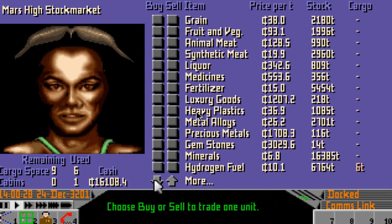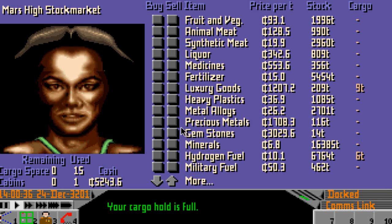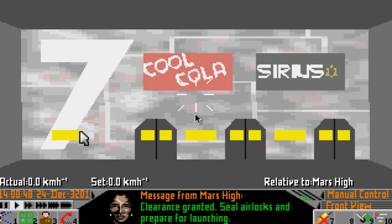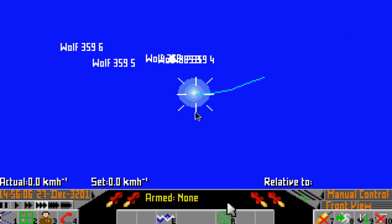Stock market - I'm going to take six tons of hydrogen fuel just to be on the safe side, and some luxury goods. Might as well fill up and sell those if we can, and Wolf 359 is highlighted. So here we go gentlefolk on our first proper adventure for real. Launch request. And hyperspace.